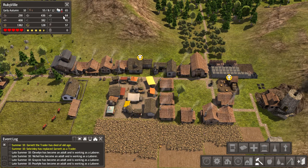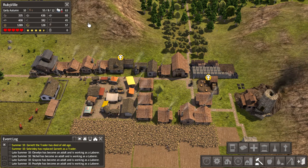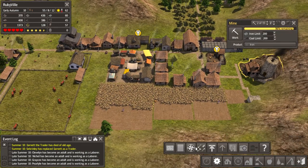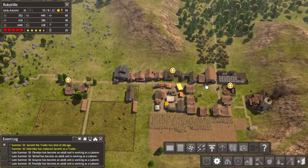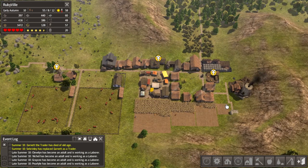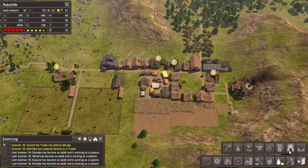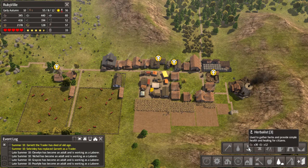We need some iron - we're sitting on a lot of coal so let's switch these miners over to iron since we're only at 60. Let's add another miner as well. We've got plenty of stone already, and a quarry only gets stone so that's not something we need at the moment.